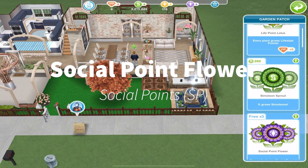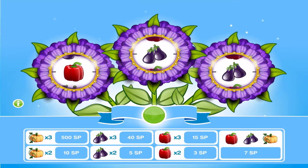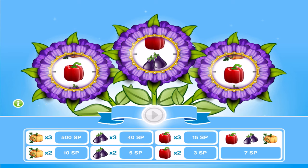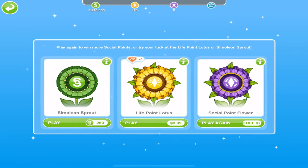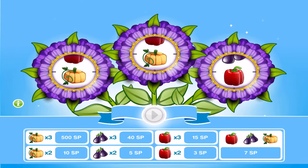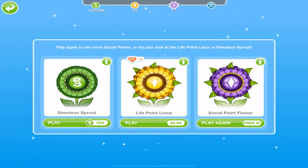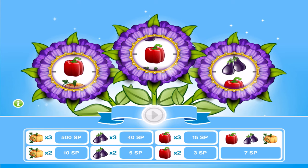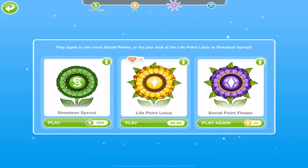The final method for earning social points is to spin the social point flower. A VIP feature I have is a free social point flower spin in my daily rewards. You can also pay 20 life points to spin it, which is a lot, but if you use the cooking hobby method I showed you before you can earn 20 LP in no time and take a spin. I like to save my social points for live events so that if there's a live event I really want the grand prize for, I can spend them to get a head start.